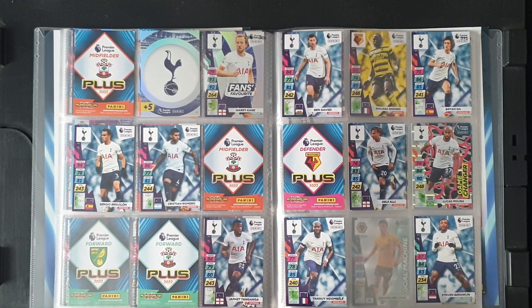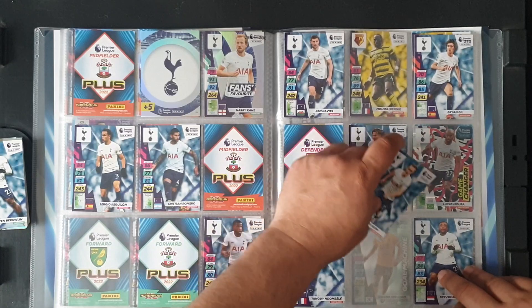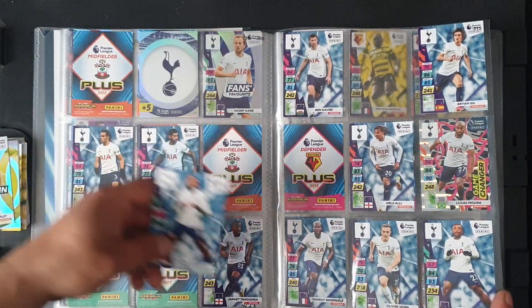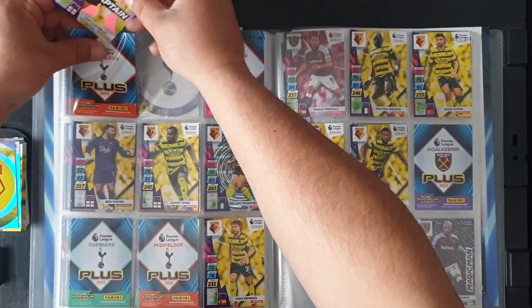We don't need Ndombele. Oliver Skipp at 314 — yes, in the middle there. We jump to Watford. Tom Cleverley is the captain for Watford. We have the Watford crest.